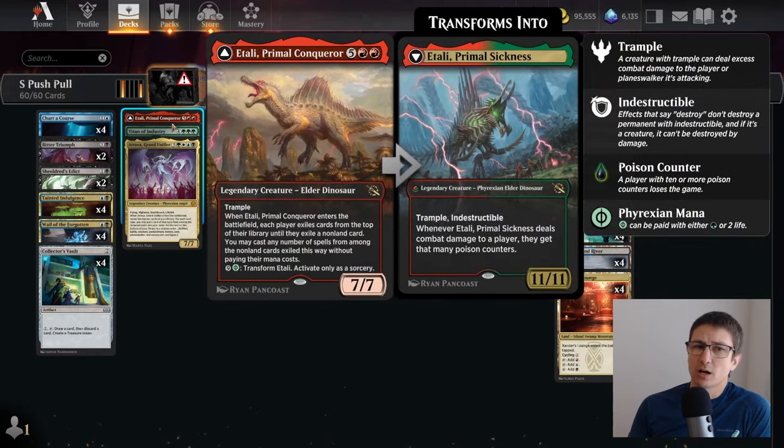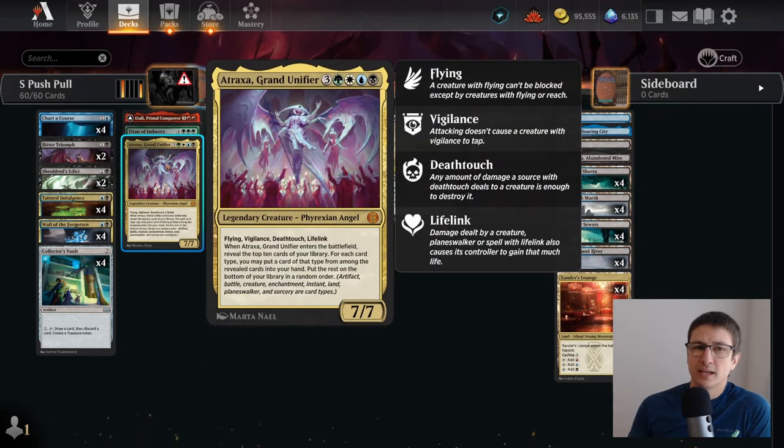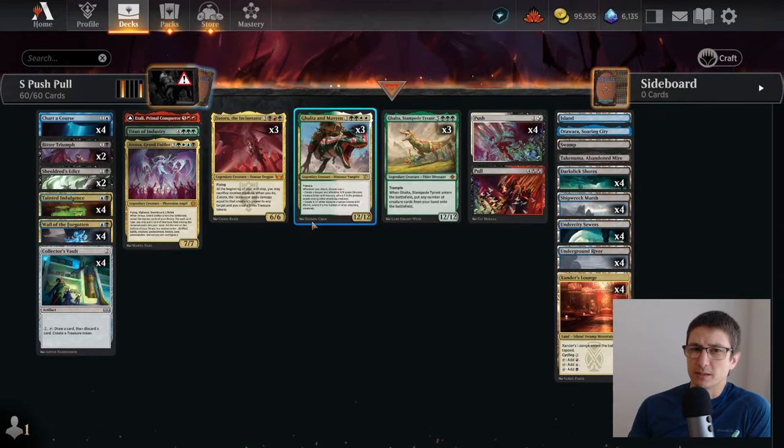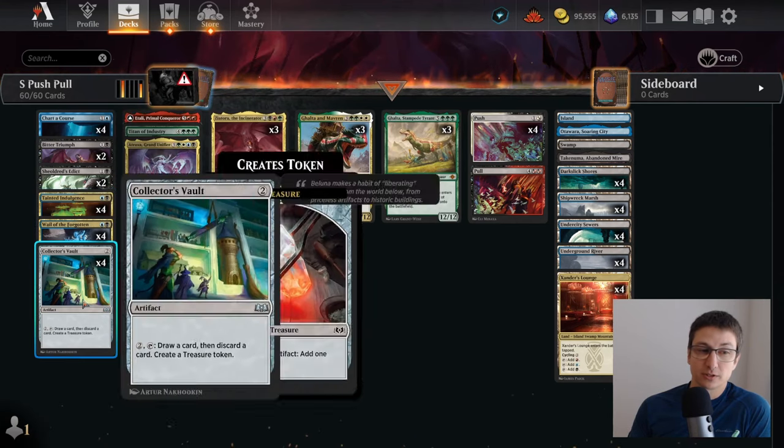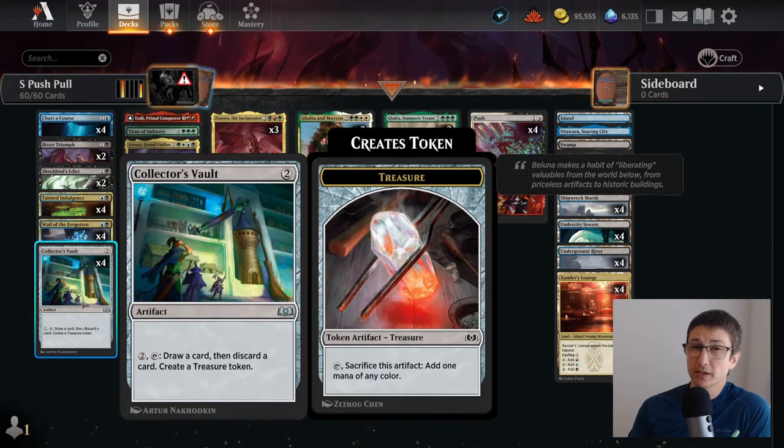On top of that, a single copy of Vitaly, Titan, and Atraxa so that we get some ETB value just in case they are able to destroy them. And then a lot of card draw — Chart of Course, Tainted Indulgence, and the Vault — so that we can potentially do this on turn five.